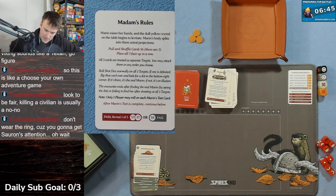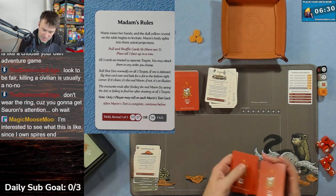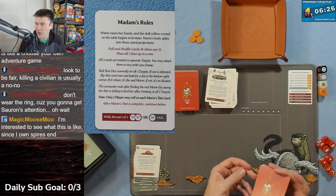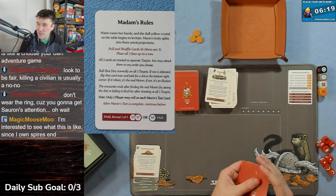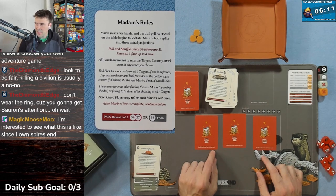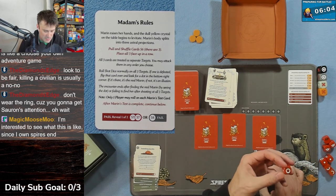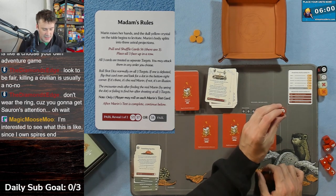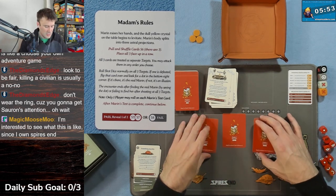Card 55 - The Madame's Rules. Marion raises her hands and the dull yellow crystal begins to levitate. Marion's body splits into three astral projections. Pull and shuffle three cards labeled 56, place all three face up in a row. There is a printing error in this game - there's supposed to be a dot on one of these and there isn't, so we'll roll a die to determine which is the real card.